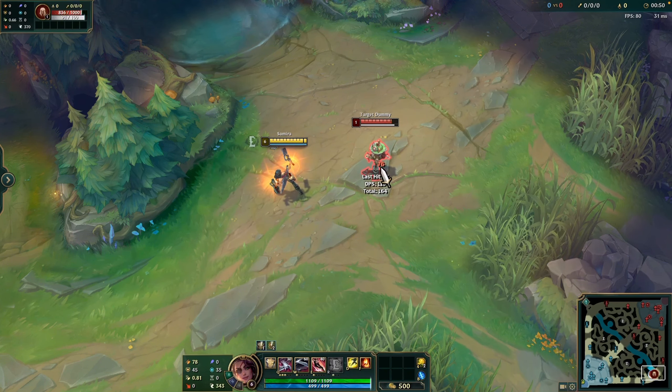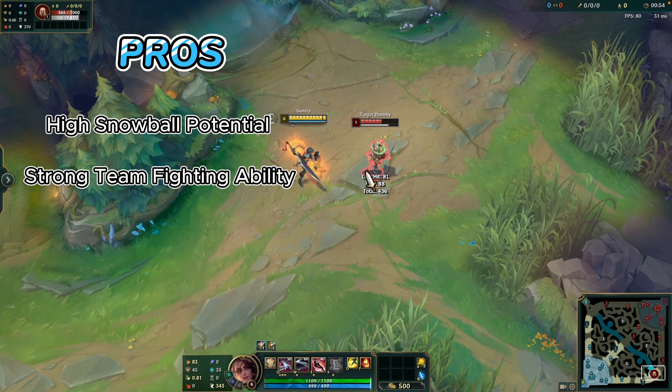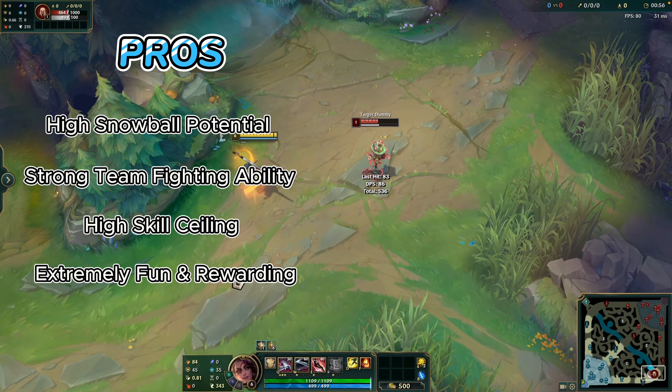Now, let's together take a look at the pros and cons of Samira. Pros: high snowball potential, strong team fighting ability, high skill ceiling, and extremely fun and rewarding.